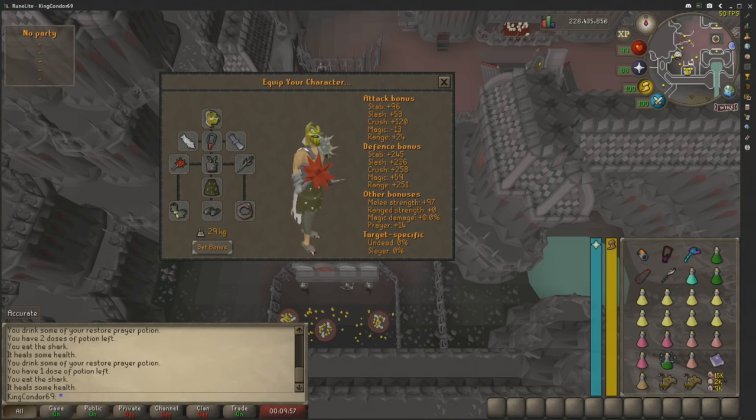Today I'm going to teach you how to kill Phosani's Nightmare as a learner without breaking the bank. Collectively between this and the normal Nightmare I've got about 20 KC in total, but that doesn't matter because as you guys know, 1 KC is all I need to get this job done.